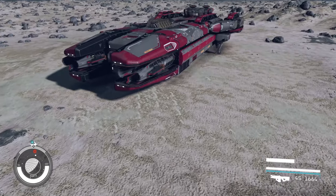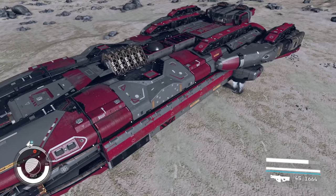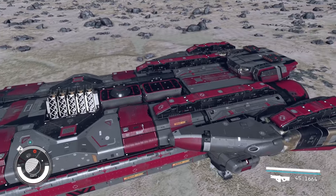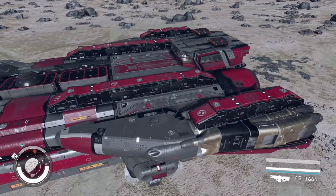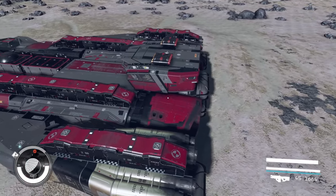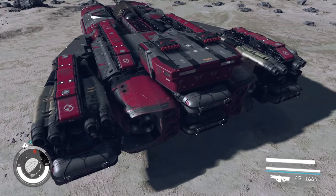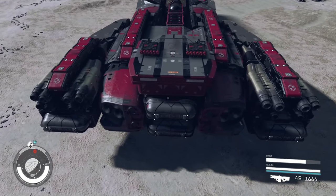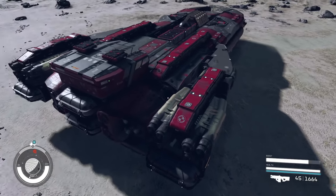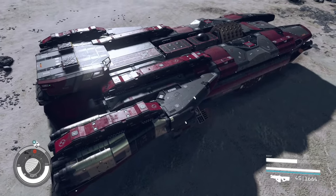It is a very large and roomy battle cruiser style ship, kind of modeled after sports cars — that's how I look at it. It's a Class B ship with fairly decent cargo. I sacrificed some maneuverability with engines. You can get the maneuverability up to 100 on this ship if you swap out some engines, but I just like the way these engines look and sound together.